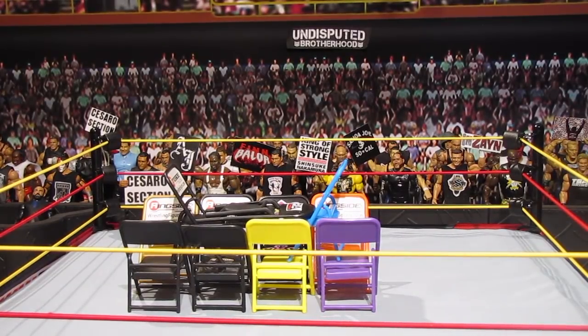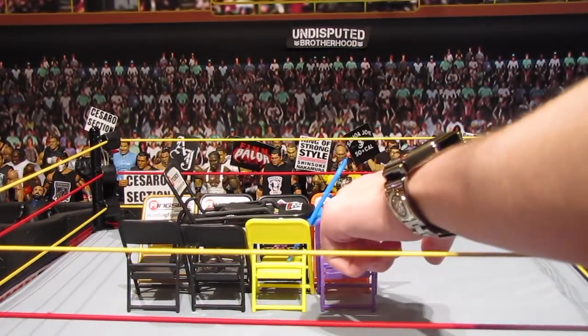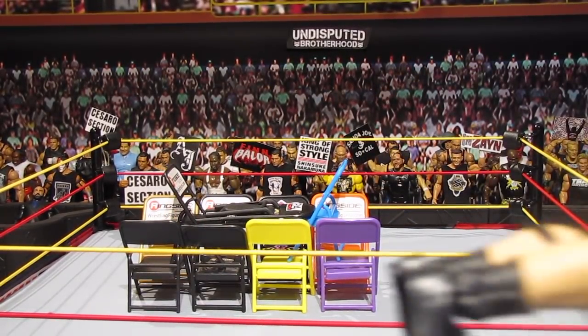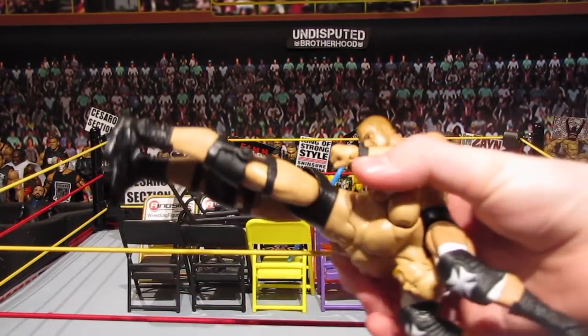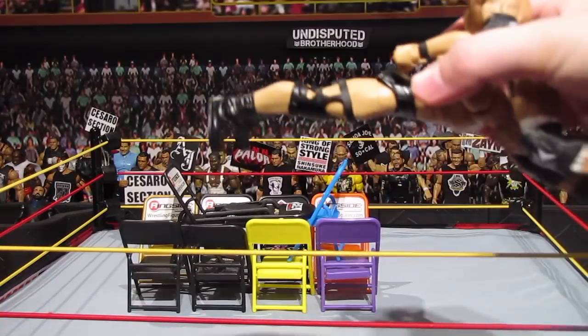Up next we have this pyramid of steel chairs. It's kind of hard to see, but there's four chairs on each side on the bottom — eight chairs total — then two on a layer and then one balancing in between them. For this one, Triple H is gonna pedigree Stone Cold Steve Austin right through all this, so let's do it.